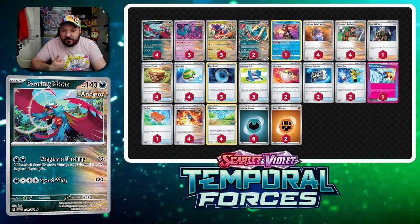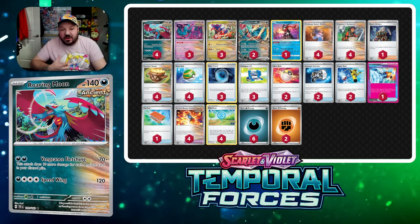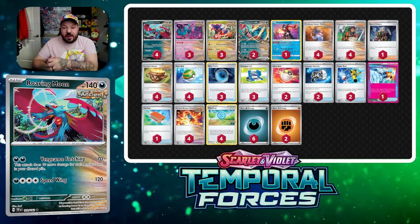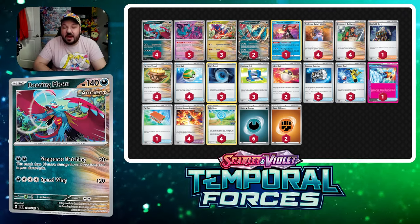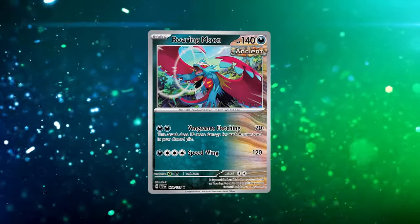If you want to copy and paste this list from our description, you can import it right into PTCG Live. If you're missing any cards, pick them up from our sponsors at Kayfabe or PTCGLStore — both links are in the description including some discount codes. Let's jump into the strategy.